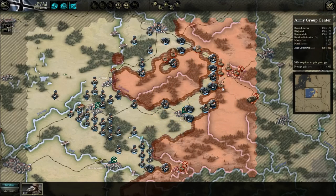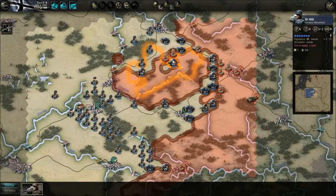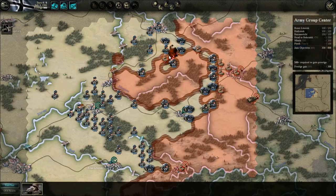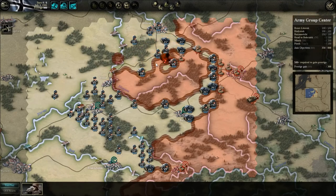Overruns, by the way, are a metric by which if you utterly crush an opposing force, there is a chance that you may actually retain some of your movement and combat points. When you're attacking weaker infantry units with veteran armor, that has a fairly good chance of happening — especially if they're in the open or if you're attacking units that are already out of supply and significantly reduced.